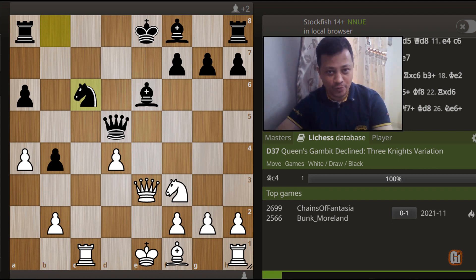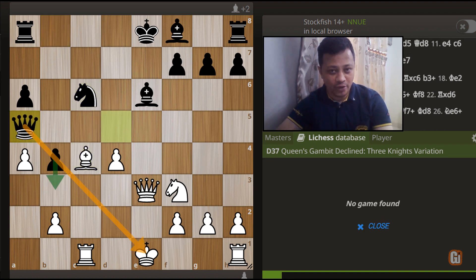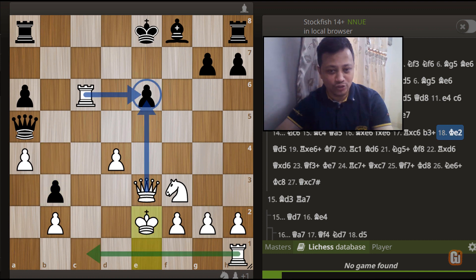No prize for guessing white's next reply: bishop to c4. Queen to a5 - so black is indeed looking for the discovered check. But the big problem is after bishop takes c6, pawn takes c6, and rook takes c6 - not only has white regained his piece, but there is indeed a threat of capturing on a6, which even after b3 and king to e2, black cannot stop.